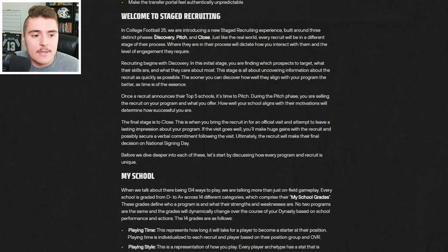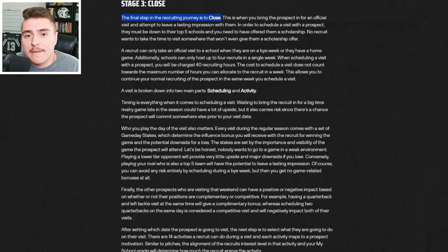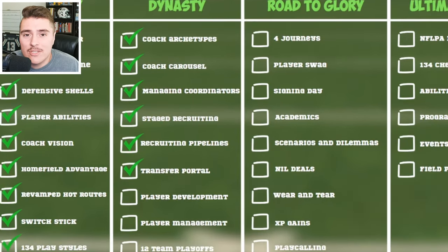Stage recruiting is a whole lot different than NCAA 14, with three main phases: discovery, pitch, and close. Discovery is all about learning about the prospect. Stage two is when the recruit narrows it down to their top five — you should know enough to either soft sell or hard sell based on their deal breakers. The final step is closing, where you schedule the visit and hope to get a verbal commitment. Recruiting pipelines have broken down states into regions and cities, even by prospect type — like big physical receivers out of the DFW area or speedsters out of Florida. The transfer portal is also in the game as a rapid-fire four-week recruiting process.